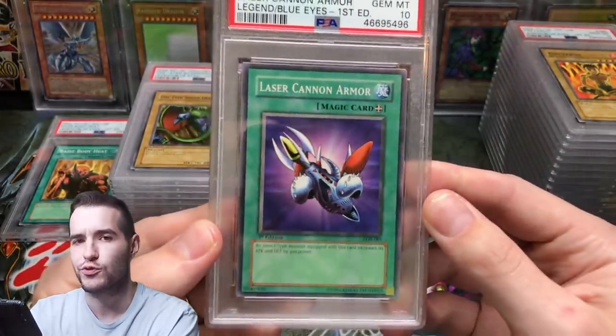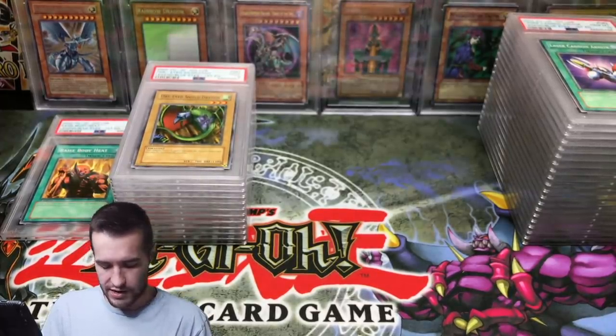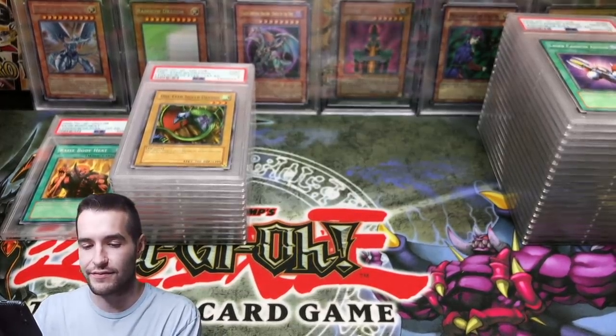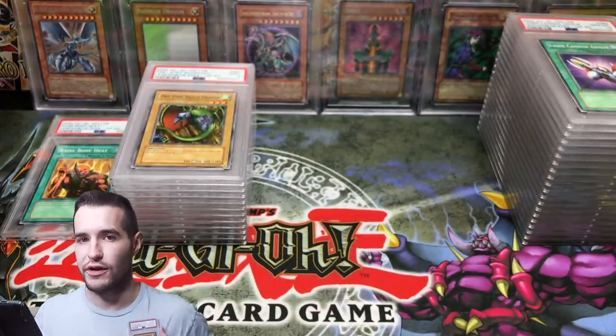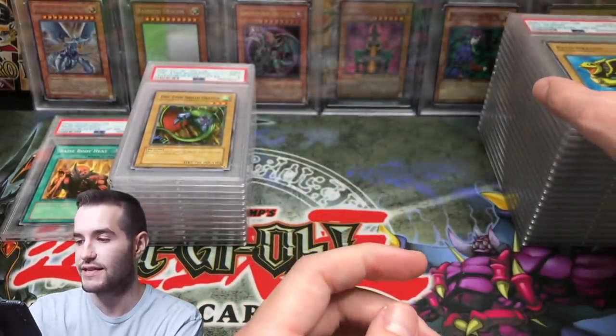Laser Cannon Armor — I think that's a short print, really good one to get. I'm going to be able to do this video a lot faster than I thought. A lot of these are commons so no reason to freak out, even though they are kind of valuable in 10. Petite Dragon — nice 10.